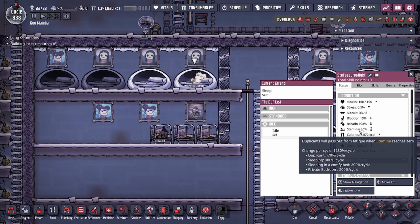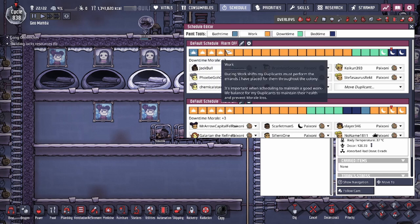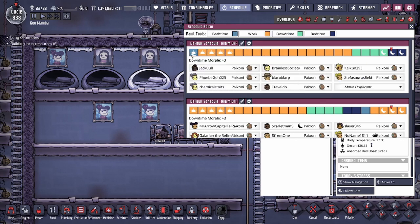That 830 is if your duplicate is sleeping on the floor — not in a cot, not in a comfy bed, and not in one of the rooms. Sleeping in a private bedroom or in a barracks also gives you a separate modifier, but we won't get into that yet. That 830 means you generate about 34.7% of your stamina back each hour.